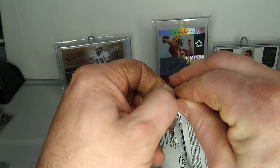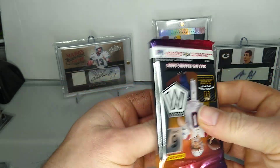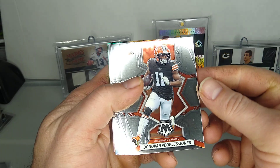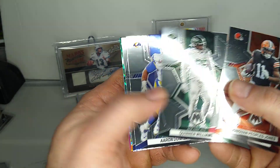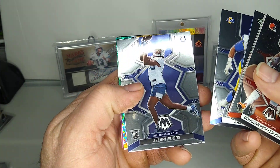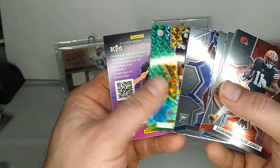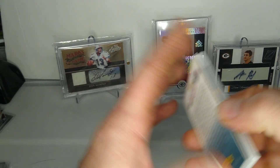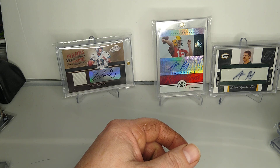Last pack — nothing too crazy in this pack, hope we get something, maybe a redemption. Diamond Peoples-Jones, Marcus Mariota, Quinton Williams, Sam Darnold, Jelani Woods, another Joe Green — looks pretty nice. But yeah, nothing too crazy in that pack or that blaster. Light comp spread if you want — y'all take care now, peace.